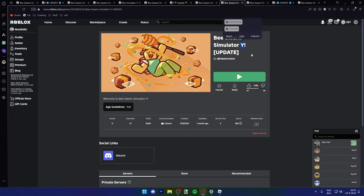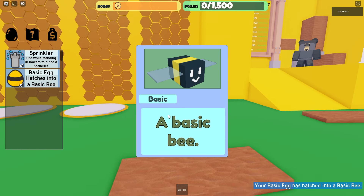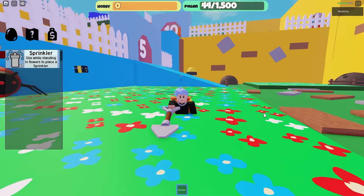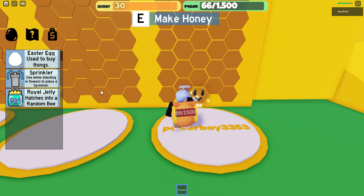Peace from Simulator Y — and wow, that music is loud. We already have 50 hive slots stocked. Let's hatch a basic egg. Porcelain dipper for a thousand honey — that doesn't sound right. Chroma wand. Gucci bag — that kind of goes against Roblox TOS. But an easter egg — what is that? Can we even hatch this?